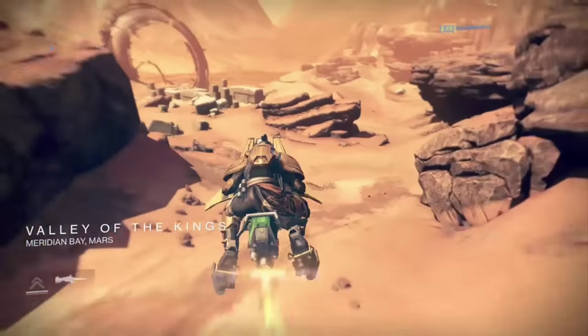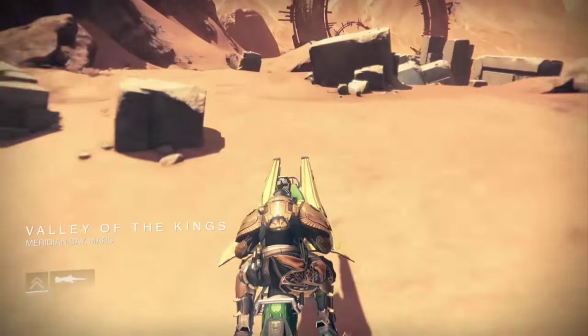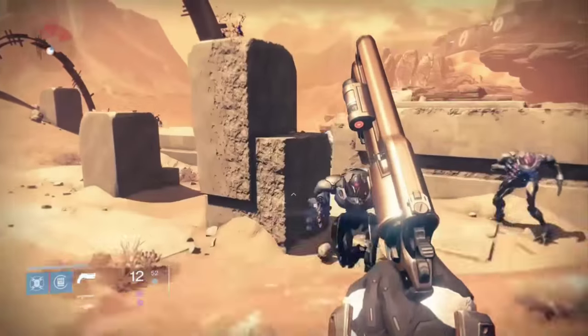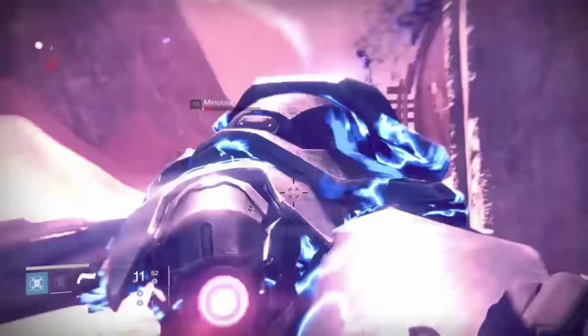Once you've made it to the Valley of Kings, head over to the Black Gate itself and you should find four Minotaurs, one Hydra and one Hobgoblin. That's assuming someone hasn't killed them before you've got here. If they are here, just take them out as normal and wait for them to respawn over by the Black Gate itself.